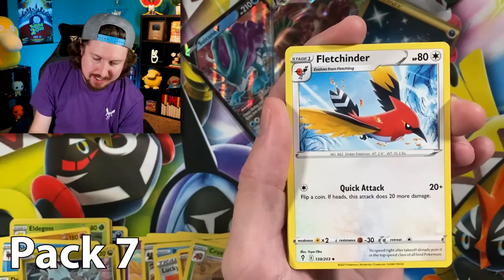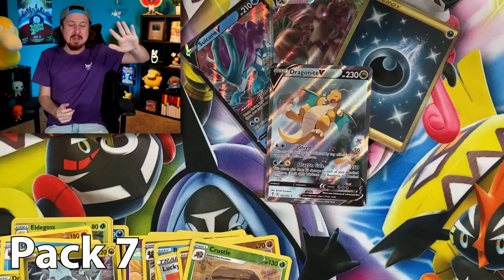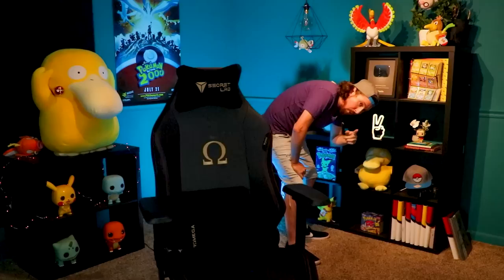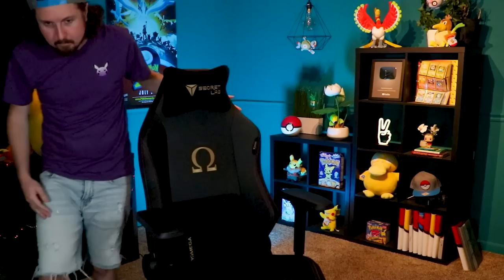Energy going into a Fletchinder — fly away — Shopping Center, Goomy... what in the world! We got gold, breaking family, and we have an alternate art Dragonite V! Okay! I don't know if you just saw what happened but we just got a secret rare and an alternate art. You saw what happened!